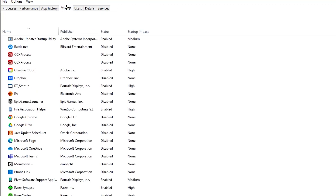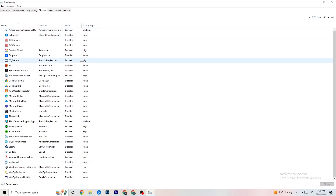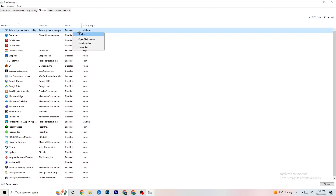Go to the Startup tab in Task Manager. Disable every single program that auto-starts in the background to reduce GPU and CPU usage. You can disable them by right-clicking and selecting 'Disable.' Do this for every program you don't need running at startup. Once done, you're finished with Task Manager — close it.